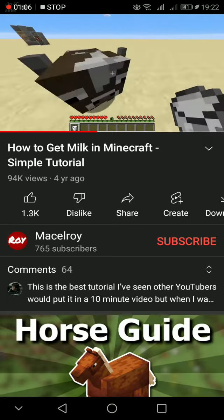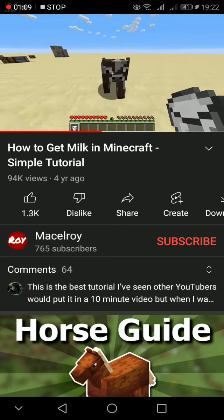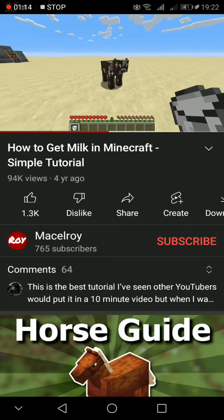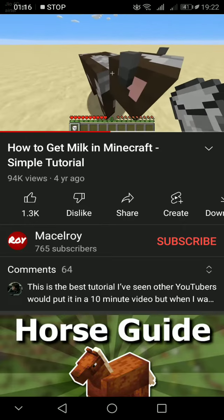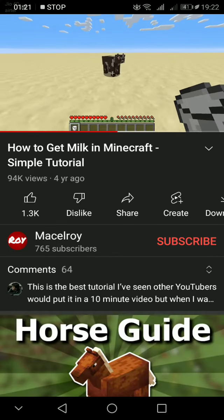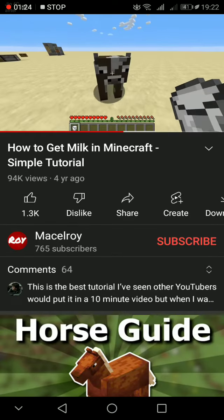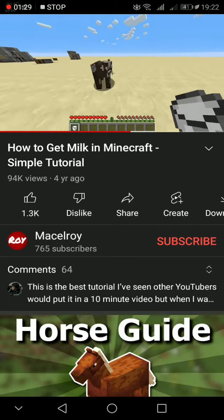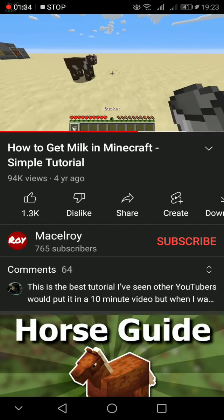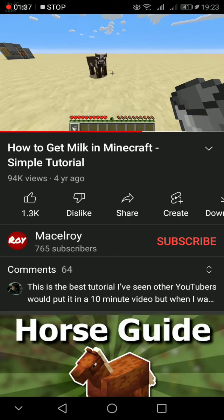As you can see, the empty bucket has become milk because we have basically milked the cow — logic! So just take an empty bucket and right-click on a cow, and that's how you get your milk in Minecraft. You can use this to make cakes, or you can just drink it for fun.